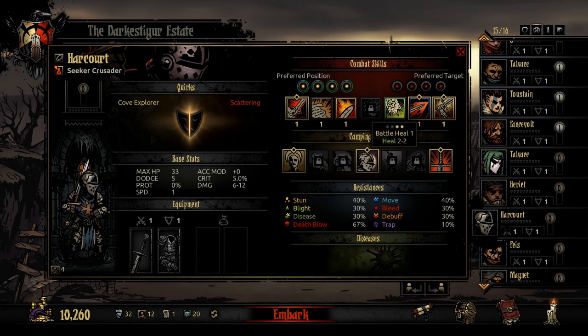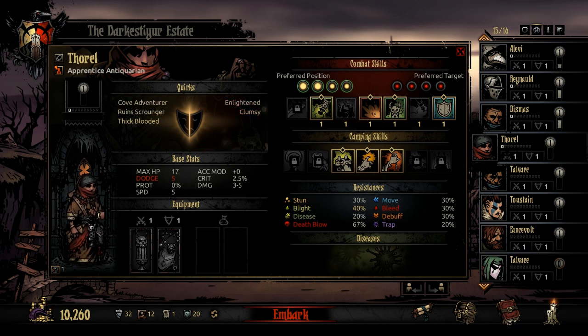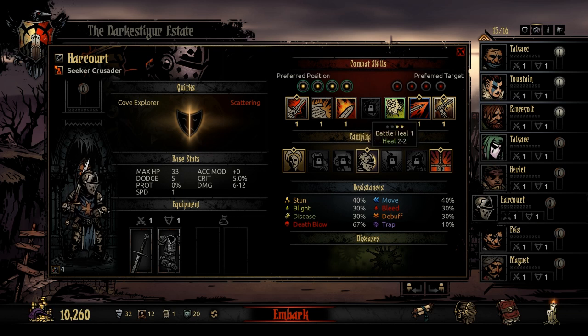The final skill is Battle Heal — he actually has a heal, which is really good. It's already 2 to 2 at level 1, and it will go up as you level it. He is a melee class, but if you can't bring a Vestal, he can sit on the back row as a healer. Compare that to the Antiquarian's 1 to 1 heal or the Occultist's 0 to 12 which can roll zero. The Crusader always gives at least 2 points of healing.